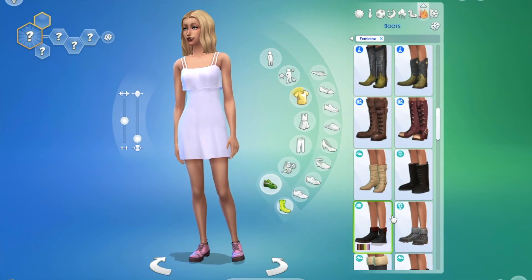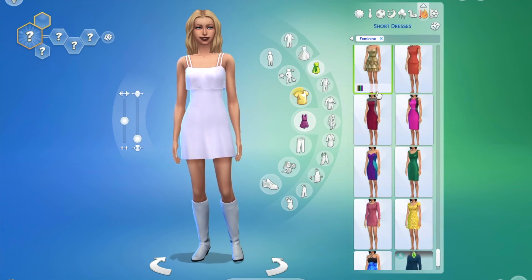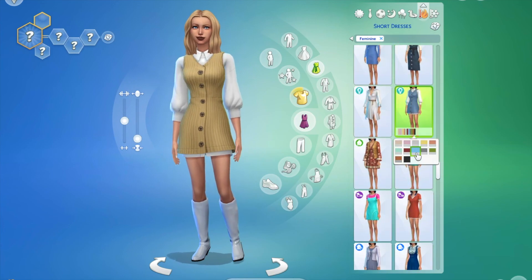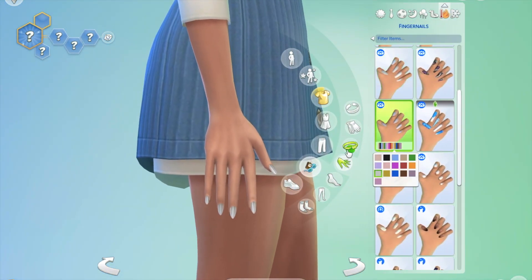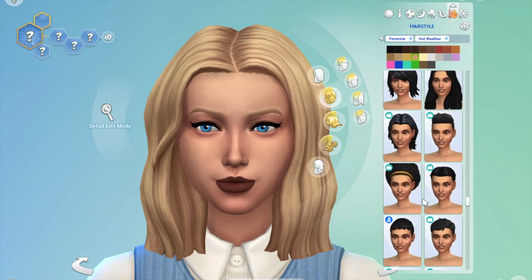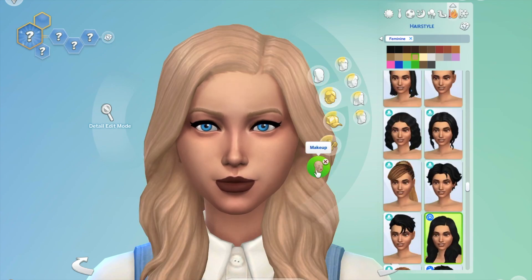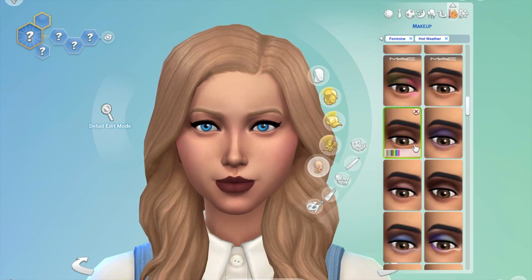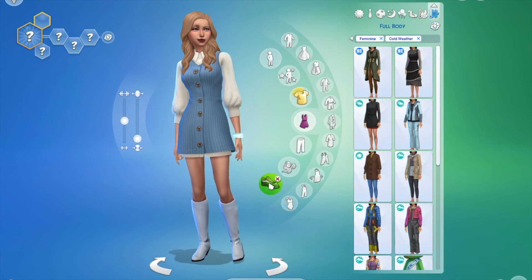Next we've got these white, kind of 60s-style boots. I paired them with a short dress — a blue and white one which I thought was quite cute. When it's a dress it's pretty easy, there's not much I can do. I gave her some long hair — I probably should have gone for short 60s-style hair but I decided on long hair anyway — and some earrings.